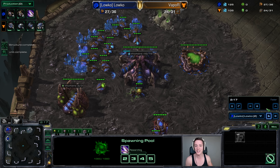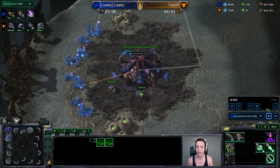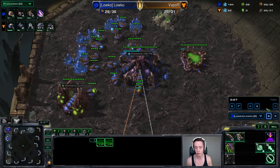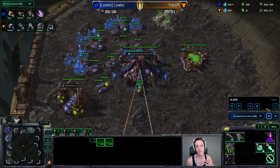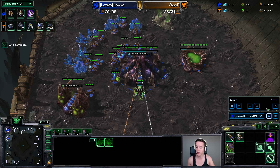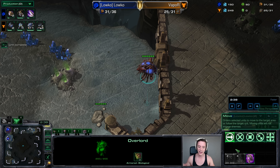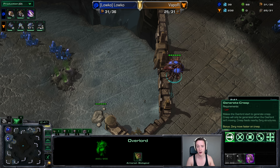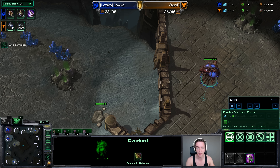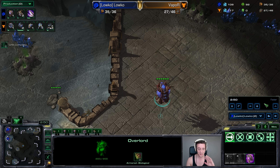What they decided to change in the latest patch is that Ventral Sacks, instead of being a lair tech upgrade for 200 minerals and 200 gas, have now been moved to hatchery tech. So right from the beginning of the game, each individual overlord gets it. The overlord now has three options: morph to an overseer, generate creep, and Ventral Sacks for just 25 minerals and 25 gas. This changes everything.